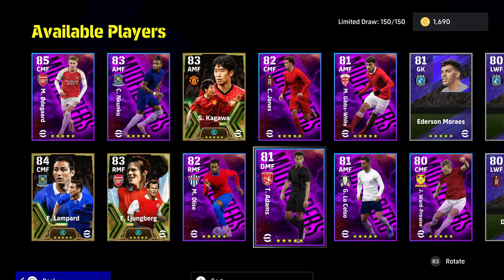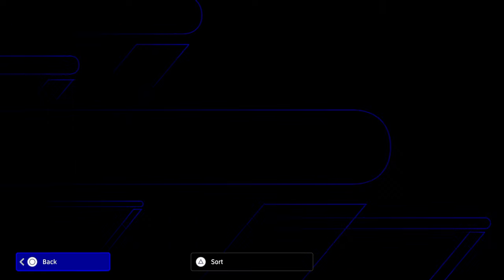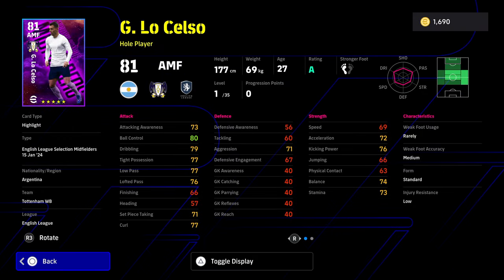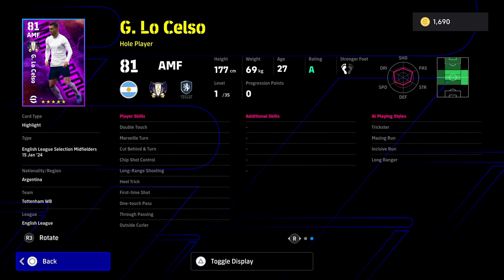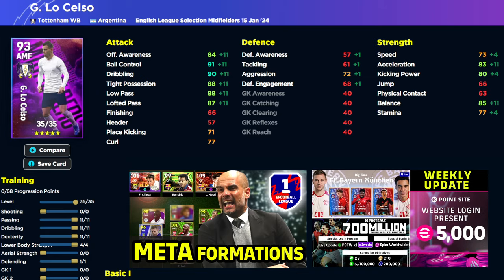He's a little bit more attacking than an anchorman unless you use the individual instructions on him. We also have Celso. He's got good player skills and 35 levels — there is the build we've gone for, you can pause the video. Good ball control, passing, all that sort of stuff, but there are just so many attacking midfielders now.